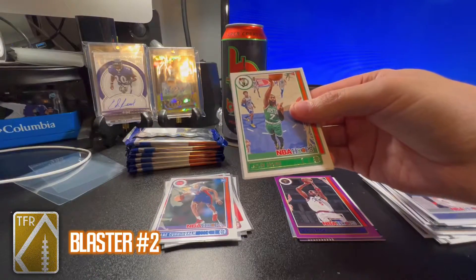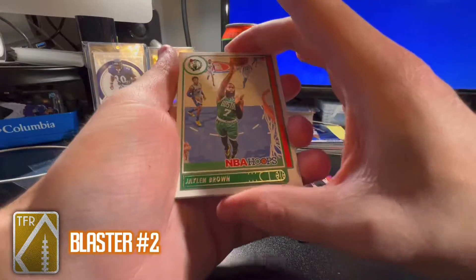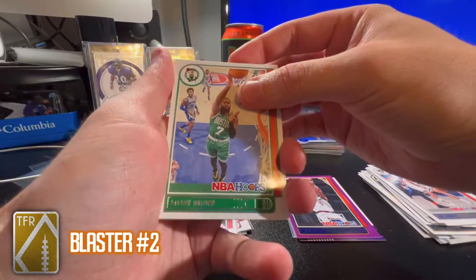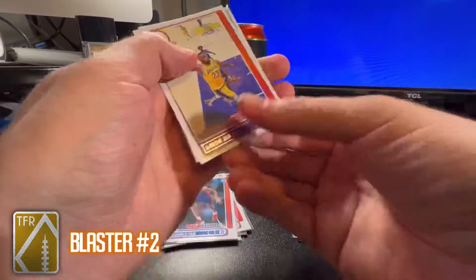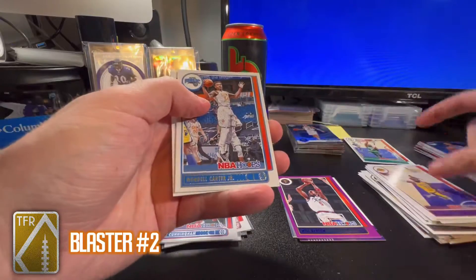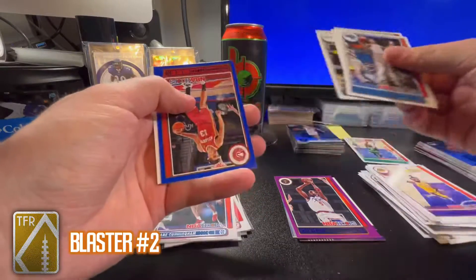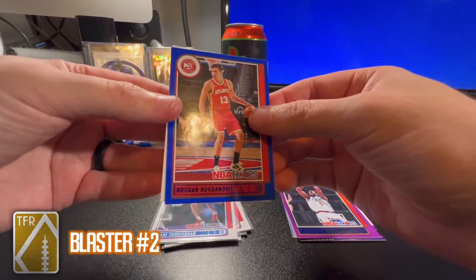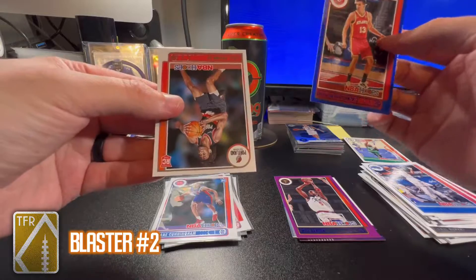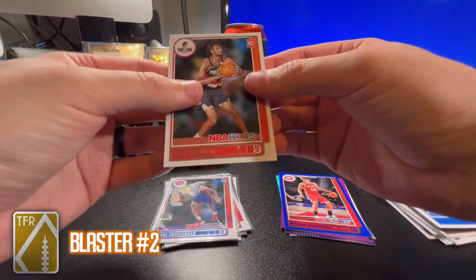That's the second Cade Cunningham base rookie I've pulled, so I'll keep one and sell one — nothing wrong with that. If you haven't seen my last NBA Hoops opening, it was a blaster battle where I pulled an auto and a rookie mem card, so check that out. Jaylen Brown PC hit, LeBron card, Wendell Carter, Montrezl Harrell, Rudy Gobert, Devin Vassell, Bogdan Bogdanovic blue, and a Greg Brown the Third base rookie.